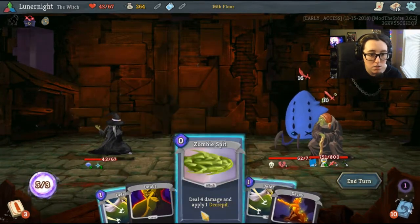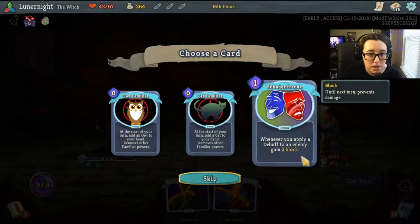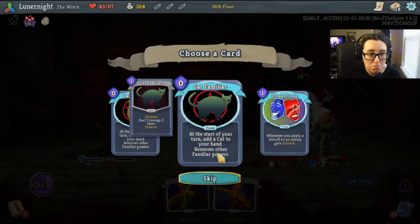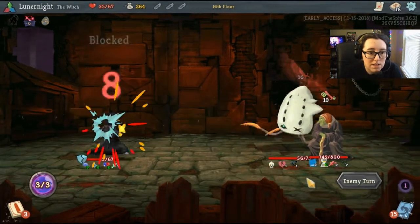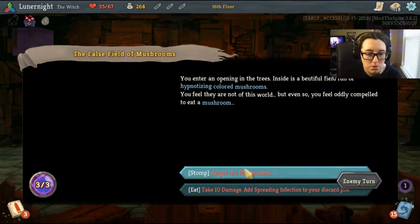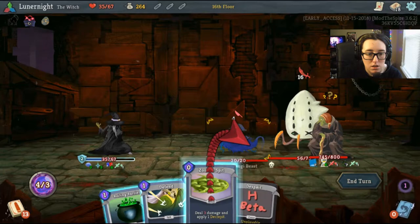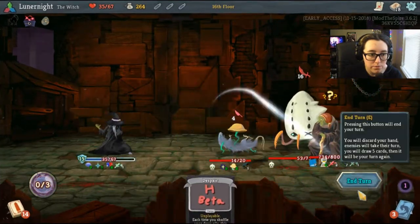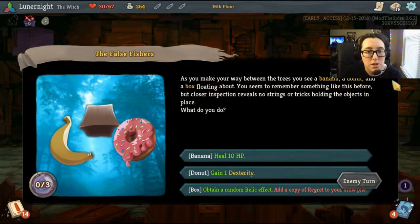The serpent's grin widens before it disperses in a mist, leaving behind a reward. I'm gonna get a power potion. A community opening in the trees — inside is a beautiful field full of hypnotizing colored mushrooms; you feel compelled to eat a mushroom. Stomp and anger the mushrooms, take ten damage and add Spreading Infection to your discard pile — I'm gonna anger the mushrooms. As you make your way between the trees you see a banana, a donut, and a box floating. Heal ten HP, gain one dexterity, or obtain a random relic effect.